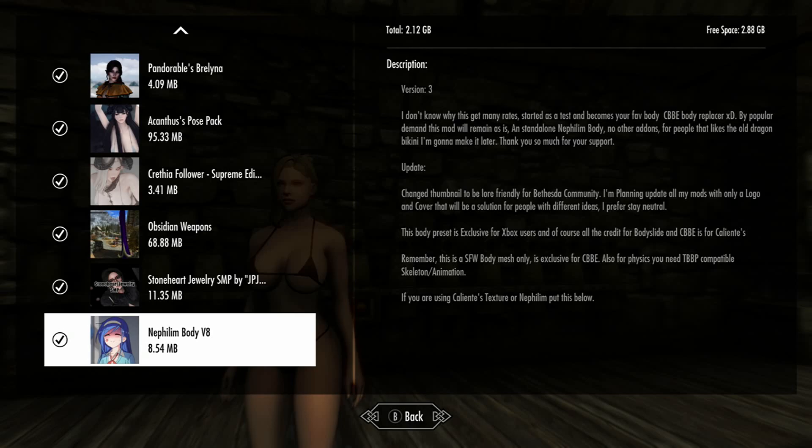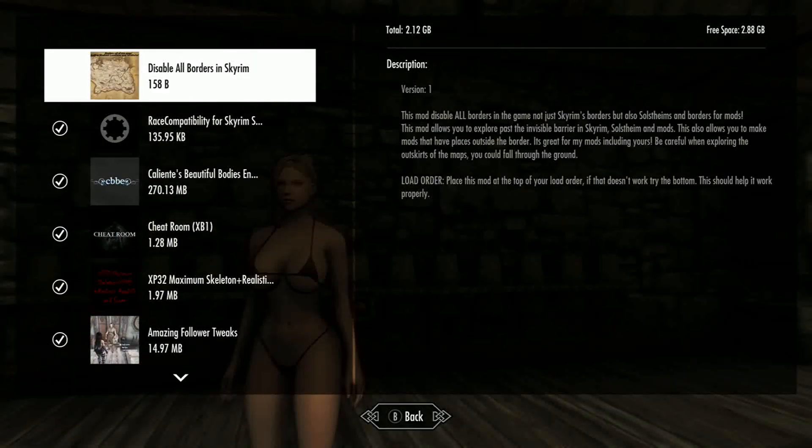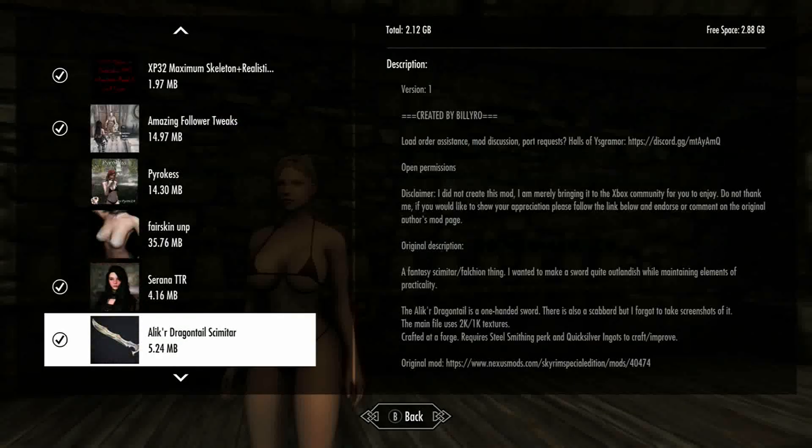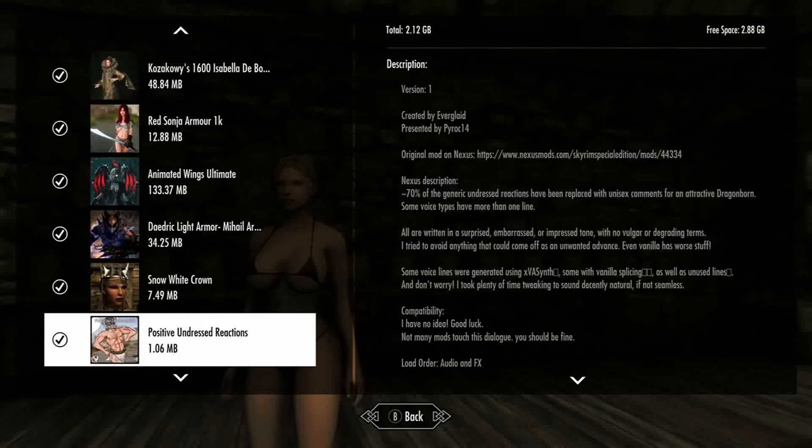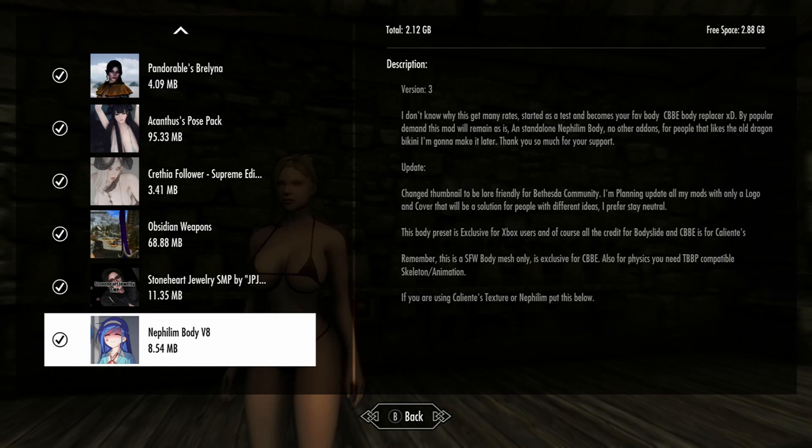We're just checking it out now and it's pretty interesting. It is like a CBE thing, so we're gonna need that. It also needs textures to make it look good. You can see the textures applied from what it seems like, because I do have that on, and I do have a CBE one right here for your character to go along with it.